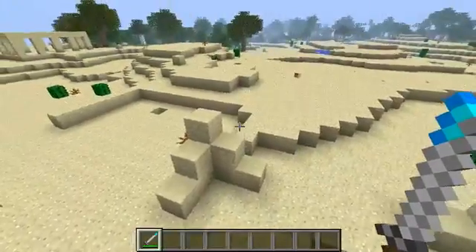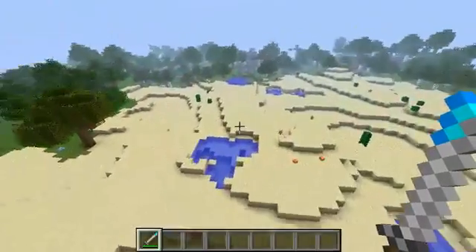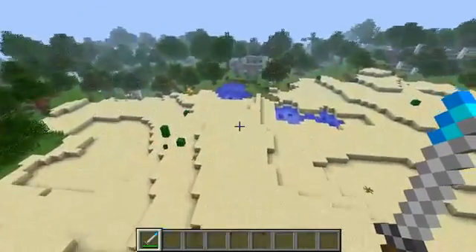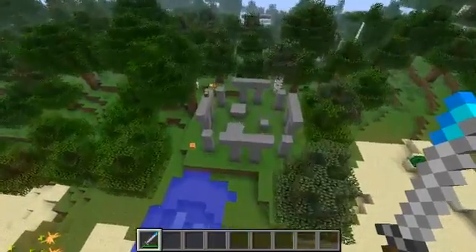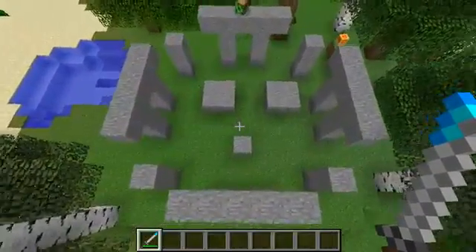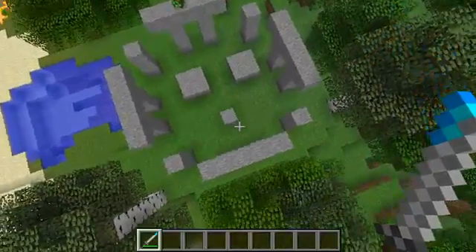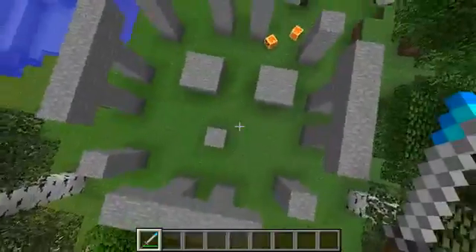There are two more generated structures I've added. Another one is also a slime ruins that's not in the desert — it's a sort of Stonehenge feel with a slime face in the middle. It only spawns on grass in many different biomes.